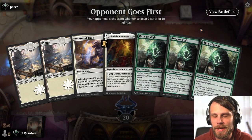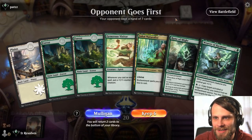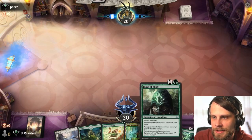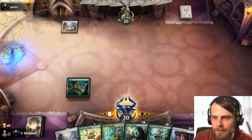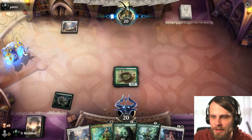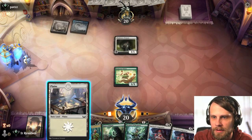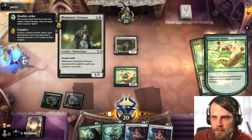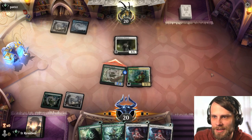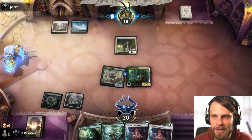Here we are for game number three. This is honestly the first hand I just think we can't keep — this is really, really bad. So I'll go ahead and throw that back. This is much better. I actually do think the land is what we throw back here, solely because we have a Rune of Might which can obviously help us draw cards. Even the Spirited Companion can do the same. We've got the Naturalist that can come down pretty early as well.